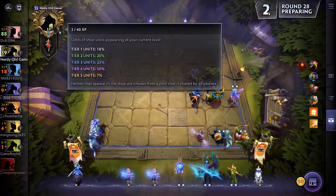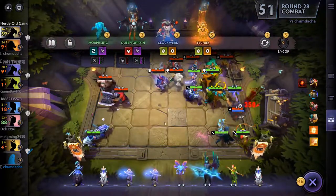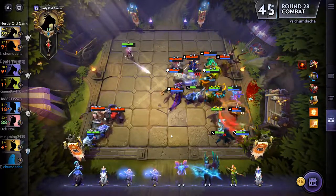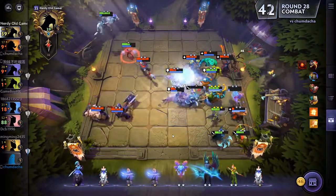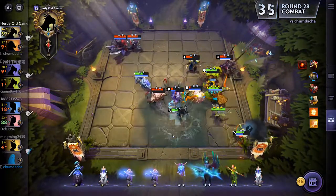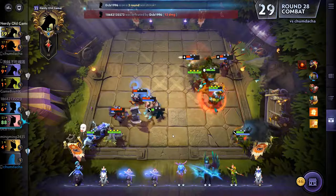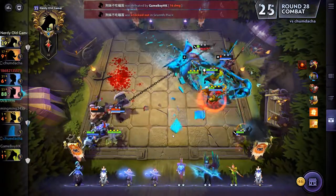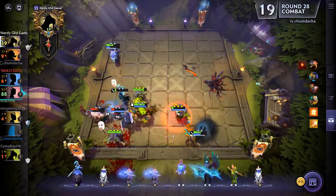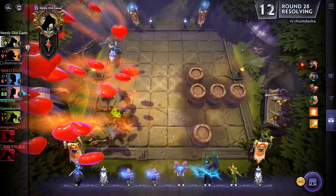Let's see - we have 18% chance for ones, 20, 25, 30 and 7. There's actually a pretty good chance we could get Mirana to three-star. Are we winning or losing here? We're winning - good win, good win.